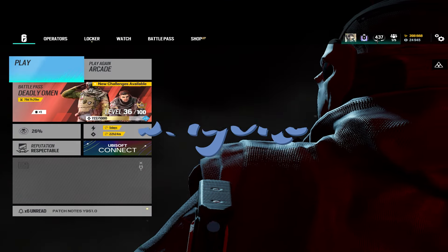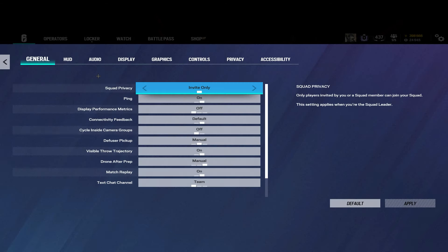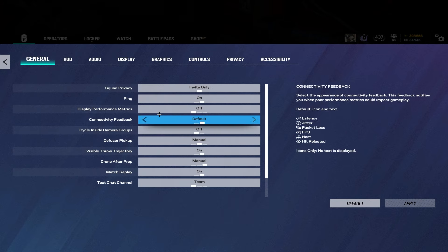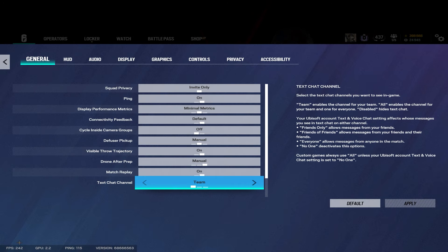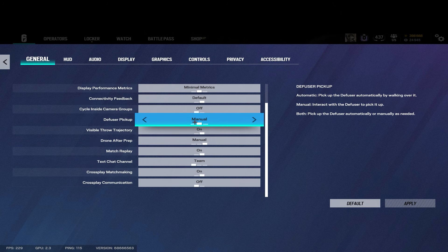Alright, this is Briyohs and I'm doing a settings video, finally — highly requested. I'll explain most of this. I normally put the HUD on minimal so you can see your ping and FPS and whatnot.